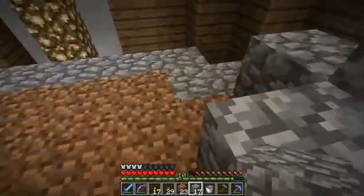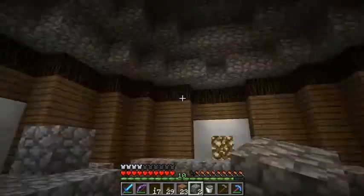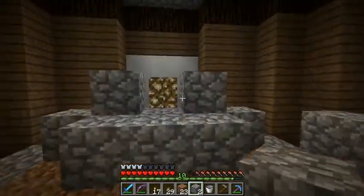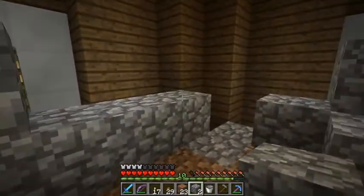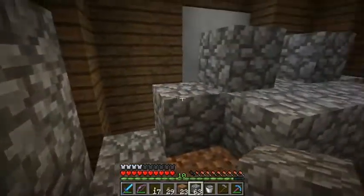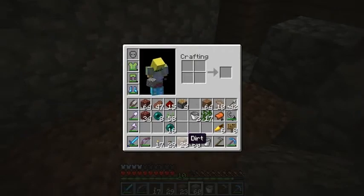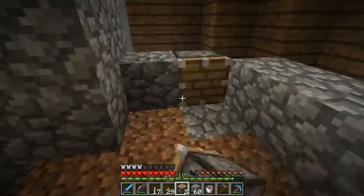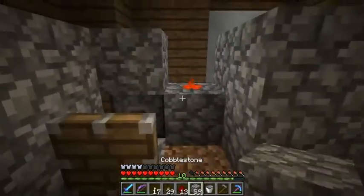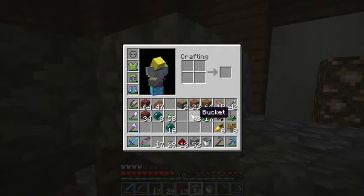That's going to be a piston, that's got to be water there, piston. Is this the last floor? I thought I could fit more in, but one, two, three, four — okay, maybe I'm only doing four floors. I'm going to attempt to fit another floor in here, but I might not be able to. Pistons right there and right there. For now I think I'll just keep it on a four floor thing — that'll give me about two stacks of wheat each harvest.